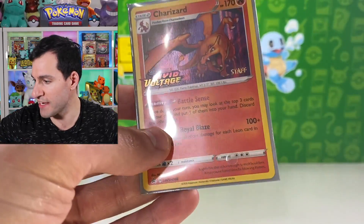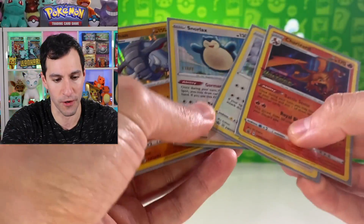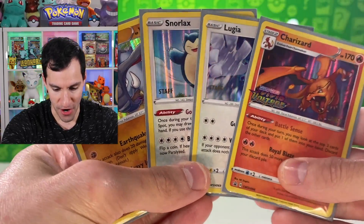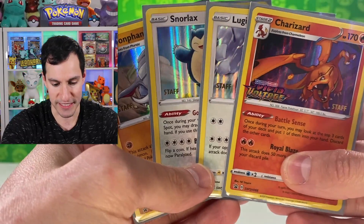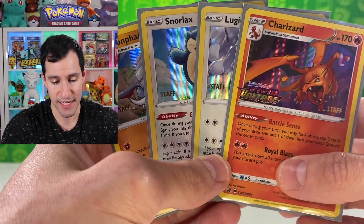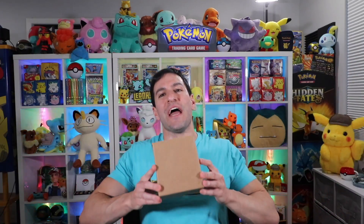Just for reference, you can see all four staff promo cards from Vivid Voltage on screen. I'm definitely excited to see the grades. We're going to head to Beckett and then reveal the results — and we're back in the studio.